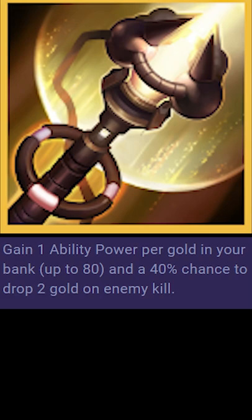Goldmanster Staff works like Draven's Axe, but for AP — every time you kill an enemy, you have a 40% chance to drop gold. This is definitely great to put on a carry in the early game, especially if they use AP as their main damage source.